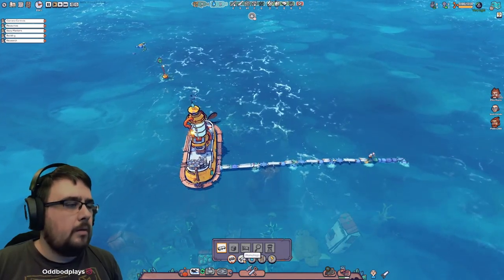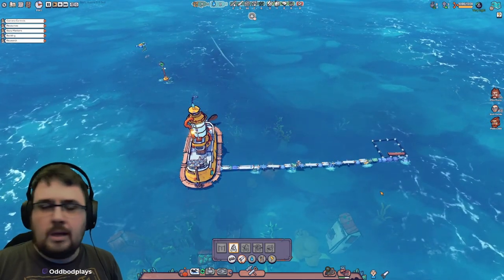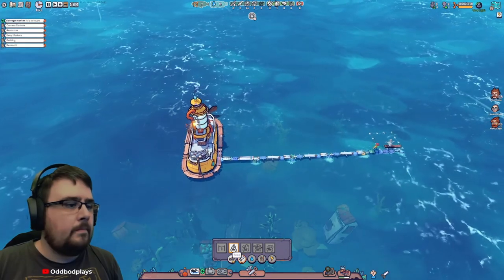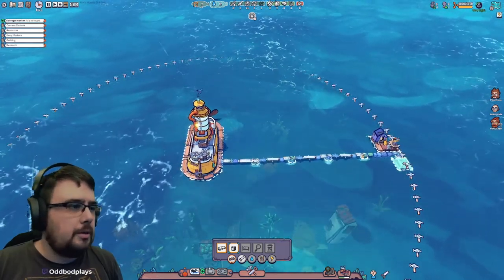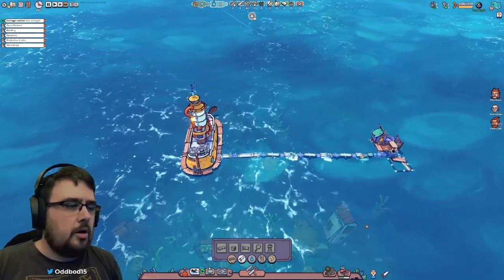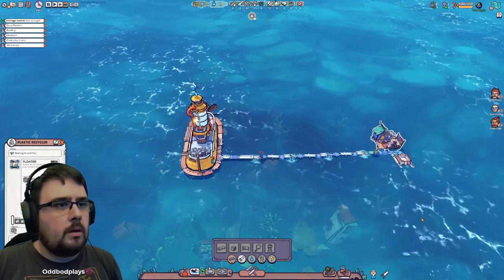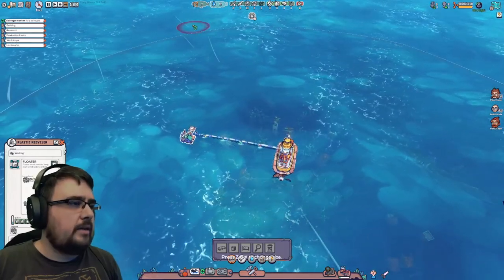For power, we have a hand crank - someone just goes on there cranking away. We'll speed this up a little bit to get it done quicker. That's the walkway done. Next we're going to build a plastic recycler, built as far out as we can to maximize it. All the plastic is now collected. We need some floaters - we're going to build a storage unit to increase our storage, since the boat can only hold so much. Now we'll start crafting some plastic floaters.